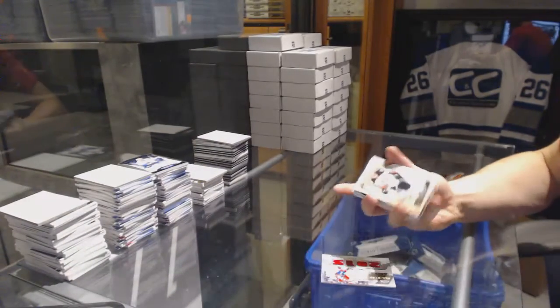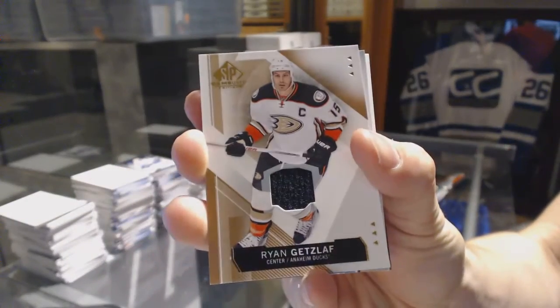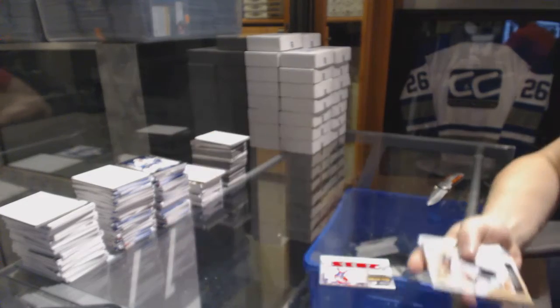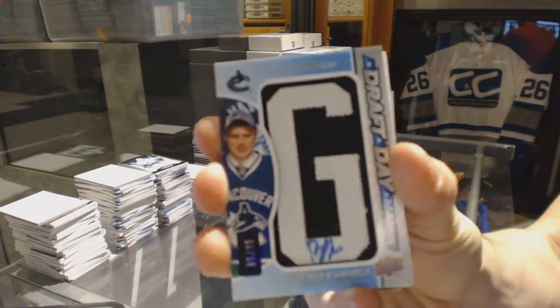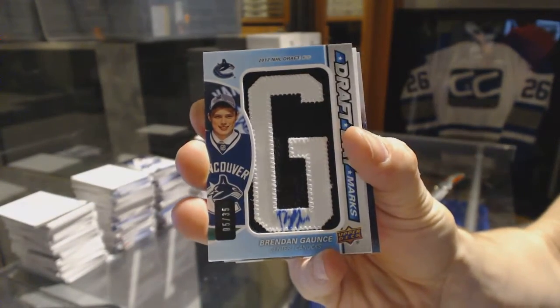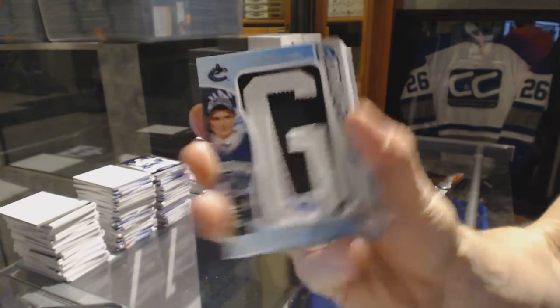Base jersey, Ryan Getzlaf. Ryan Getzlaf Draft Day Marks, number five of 35. Brendan Gauntz, five of 35.